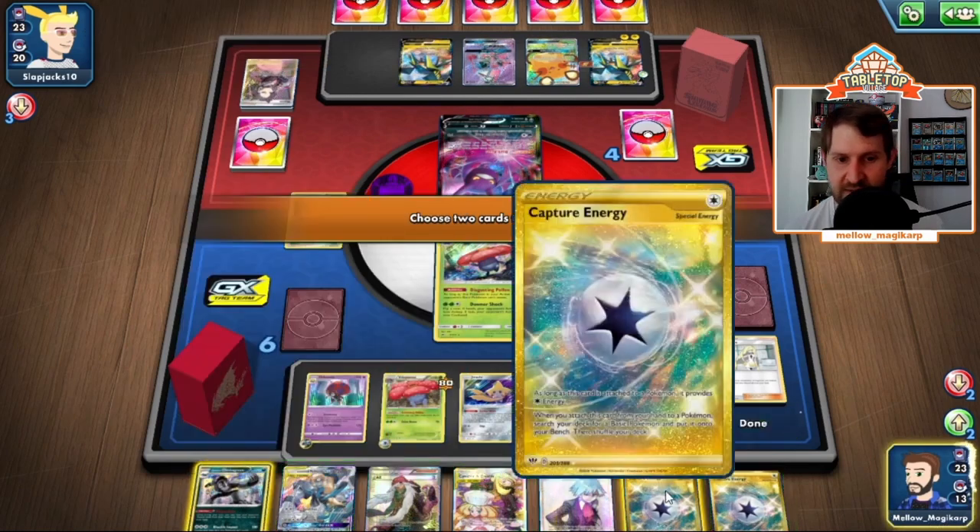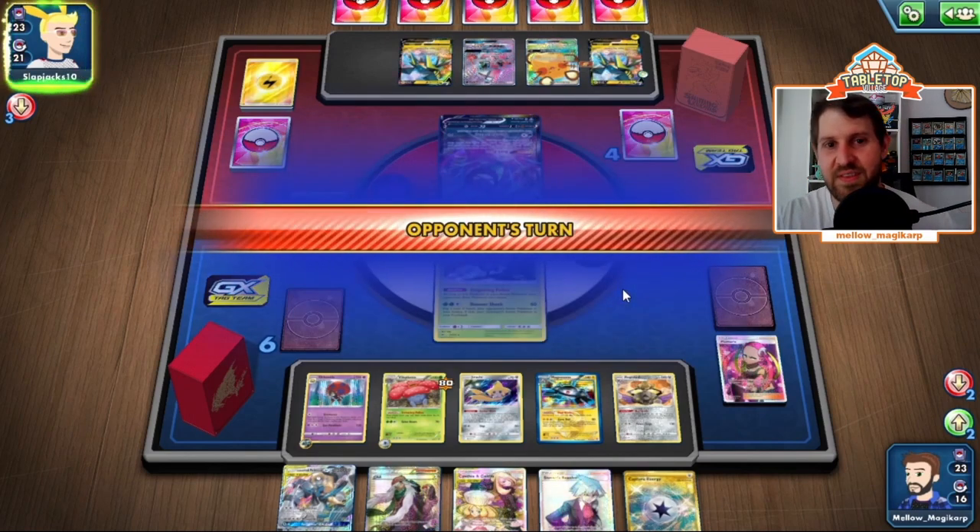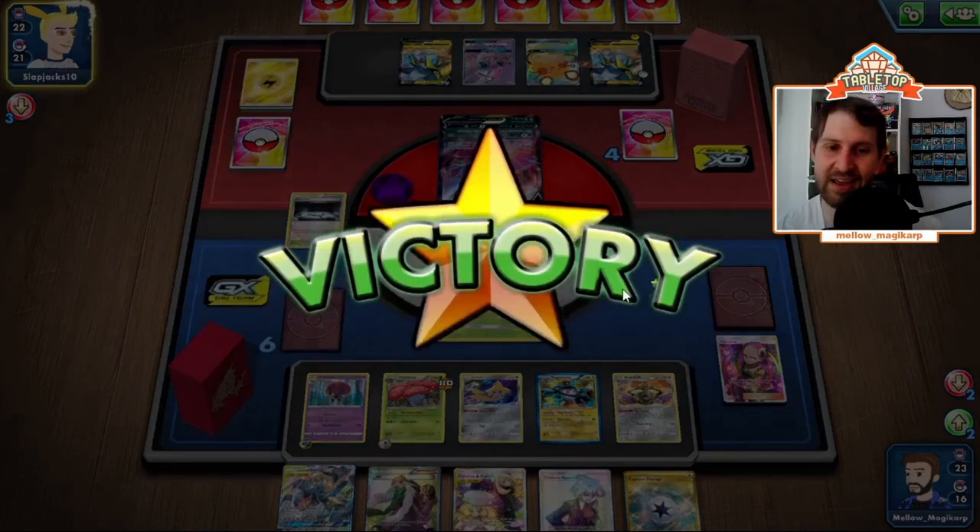They have nothing going on in their hand and we continue the loop over and over. Next turn if they attach energy, we Plumeria it off. If they don't have energy in hand, we go Cynthia-Caitlin, get back Plumeria, Plumeria off another energy. By this point we're just winning the game — every energy that hits the board we discard, every time an energy doesn't hit the board we Handiwork discard cards from their deck. That's an infinite loop until we get that Munchlax, AZ the Jirachi, get the Munchlax, keep the loop up, plus Snack Search every single turn.